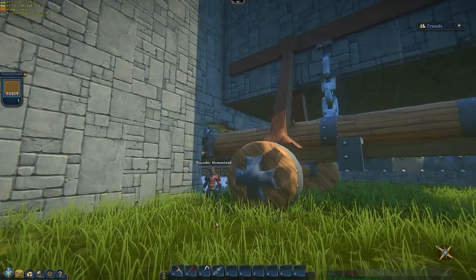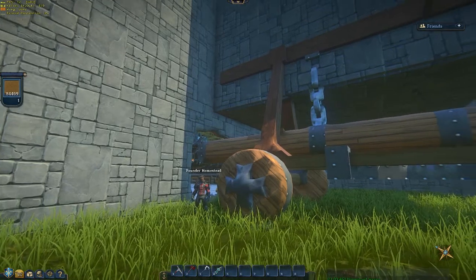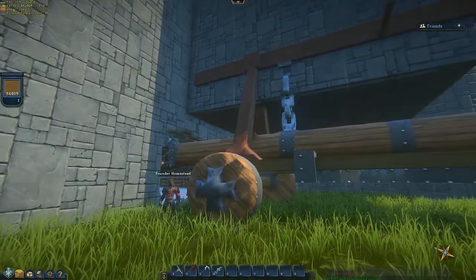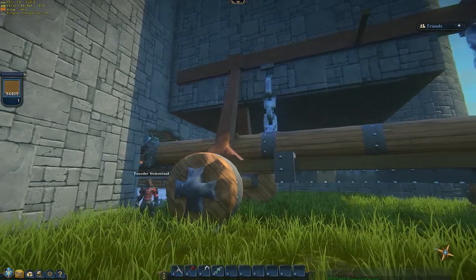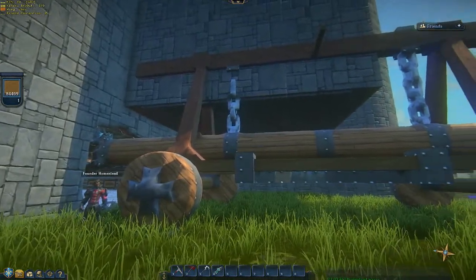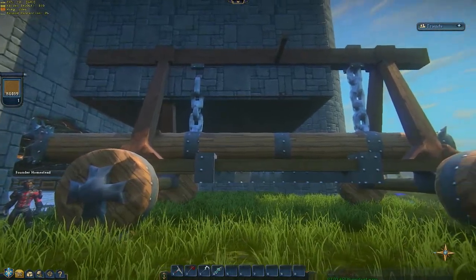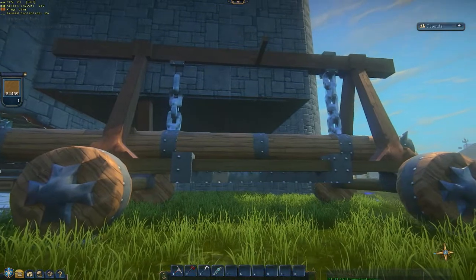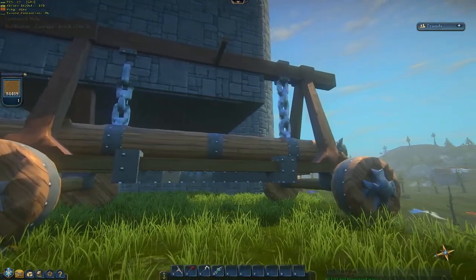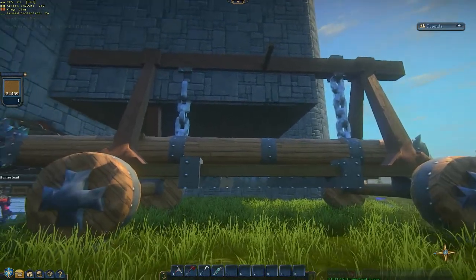Part of the theme to your build here are siege engines and war. Can you tell us about your battering ram? Well, as you'll see as we run through this claim, I have a couple of catapults that I built. Some of the guildies saw my siege engine collection starting and decided to add to it. This one was actually created by Green Knight and he delivered it. You'll see the effects of his delivery when we go inside.